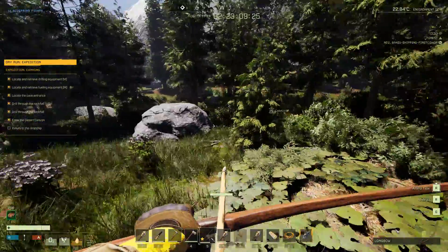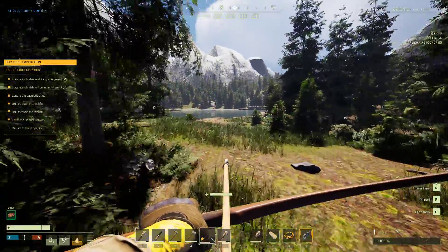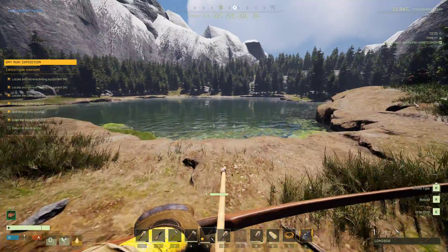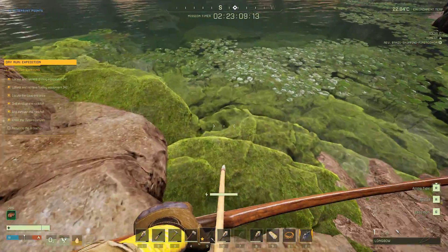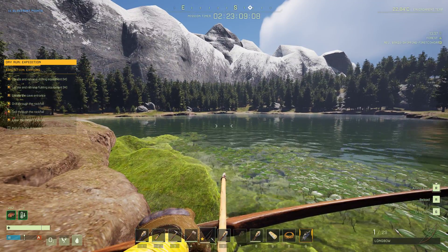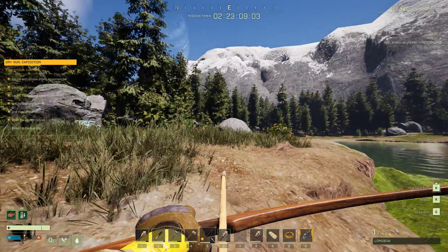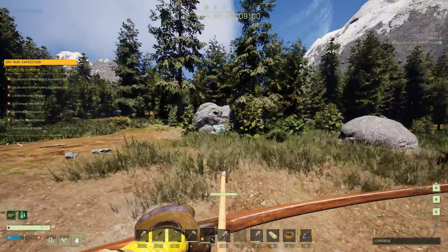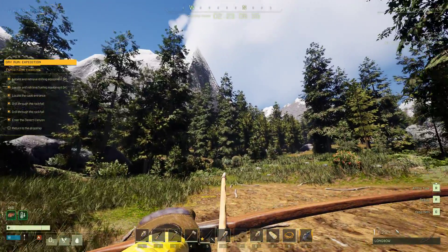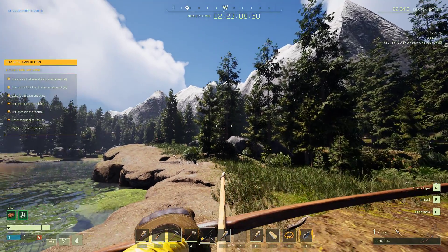My graphics settings are set to Epic. Now I had to turn my Nvidia control panel graphics back to default, make sure that it's not fighting the in-game settings for control or whatever. But I was getting some really ugly graphics tearing in the trees and such.